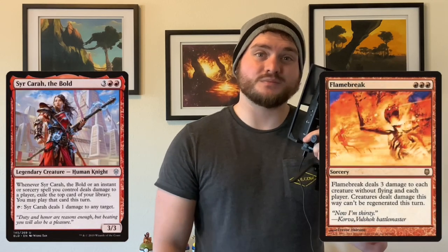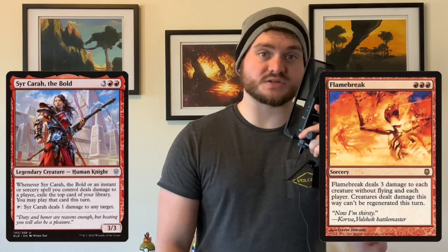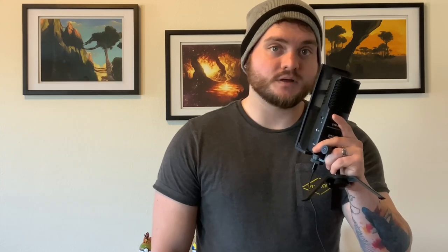As unique as Sarkara is, only being a 3/3 makes her not great in combat and particularly susceptible to our sweeper effects. It's for this exact reason I've included spells like Mage Bane Armor. Not only does Mage Bane Armor make Sarkara into a 5/7, it protects her from any and all damage that would be dealt to her, meaning we now get to set our opponent's mana dorks on fire without having to worry about burning Sarkara along the way.